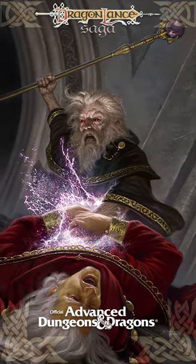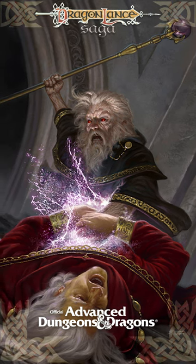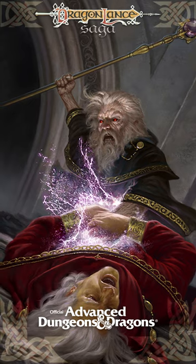The use of this device requires a 10-block shift in the direction of evil on the character's alignment tracking chart. Absorbing another character's life force is an extremely evil act. The wizard's alignment should shift at least 10 blocks toward evil on the alignment tracking chart each time he uses the Bloodstone for this purpose.